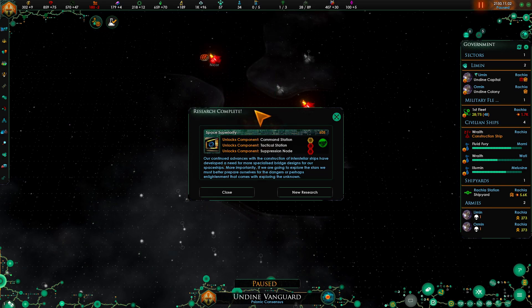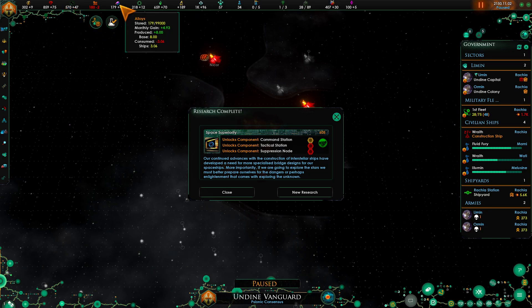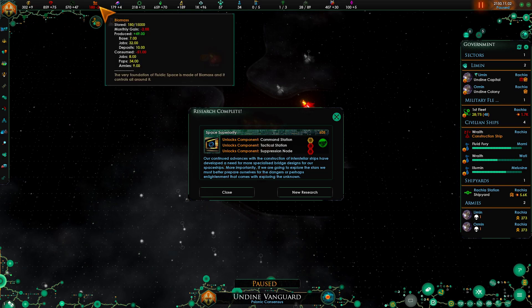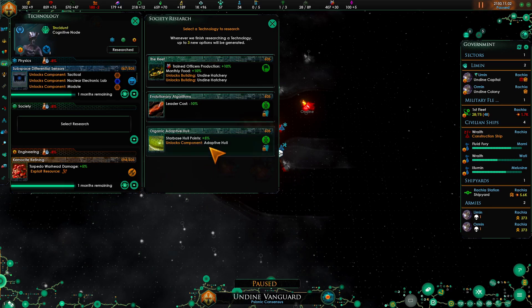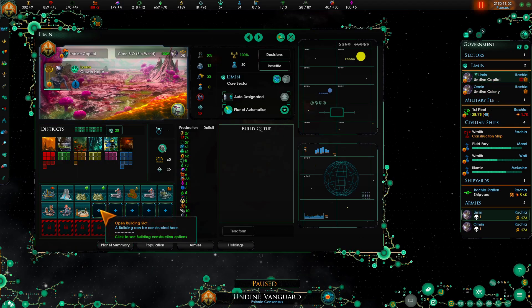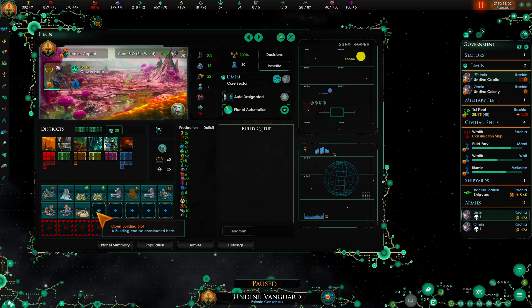The major resources for the Undine are food and alloys for ships, and then obviously the standard - you need energy credits, minerals, and biomass, or supplies and crew. Alright, let's grab this - it'll give us the hatchery, which is the Undine's version of a hospital.